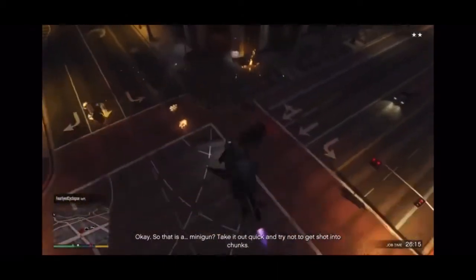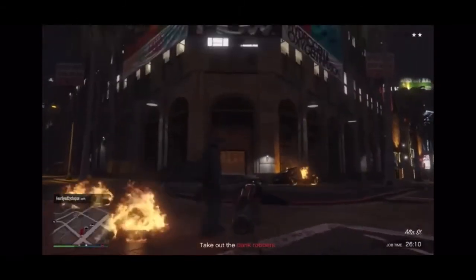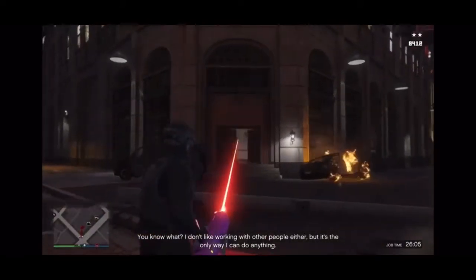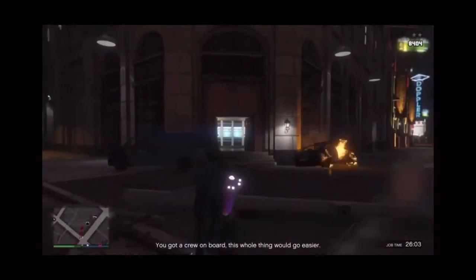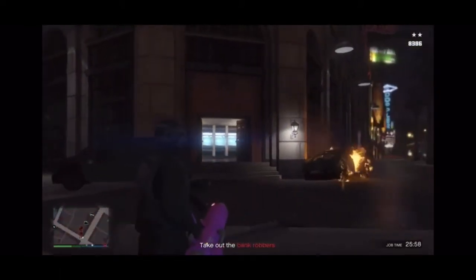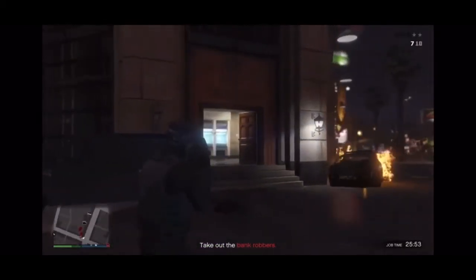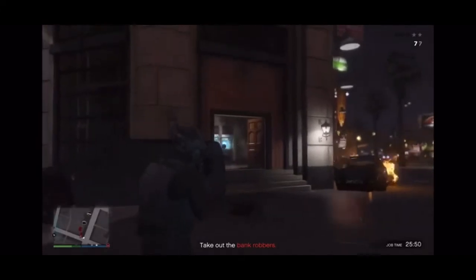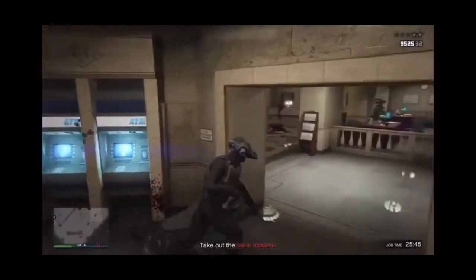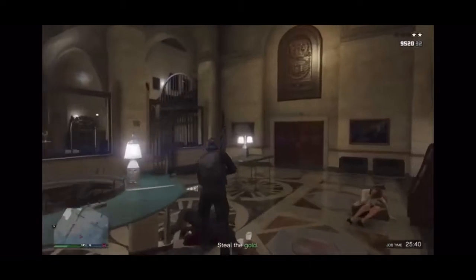All you want to do is take out the cops in front. Once you take them out, there's going to be a juggernaut with a minigun, so you're gonna have to take him out too. It's easier to use a rocket launcher, or if you have a minigun or laser minigun — I used my grenade launcher. Once you take him out, head into the bank, kill the last two bank robbers, and then grab the duffel bag.